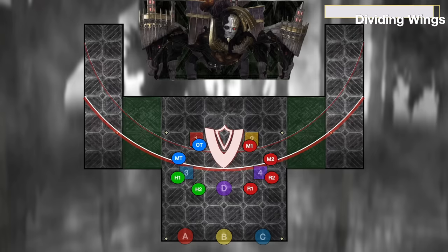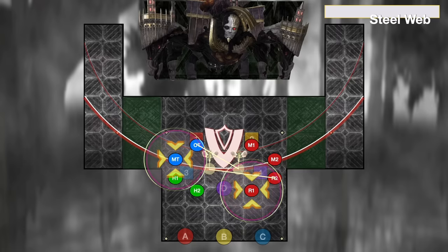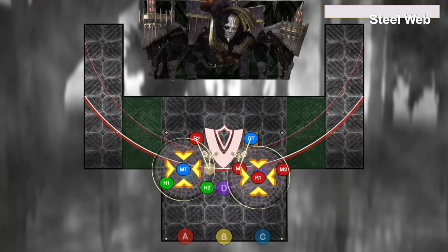Next up, the boss casts Dividing Wings. Loosely spread with tank healers on the left and DPS on the right. Two staves are going to appear in the middle of the arena. When the boss casts Steel Web, a random support and a random DPS will each be tethered to one of the scepters. Another support and another DPS will get a stacking web marker. Use the waymarks positioned here — players with the tether go to the one and two markers on the side they're tethered to. The support with the stack goes to the three marker, and the DPS with the stack goes to the four marker. The other players need to be within the web, stacked at the edge of those web AOEs.